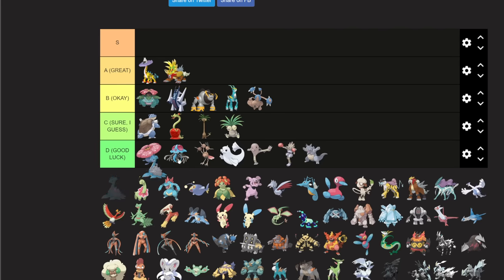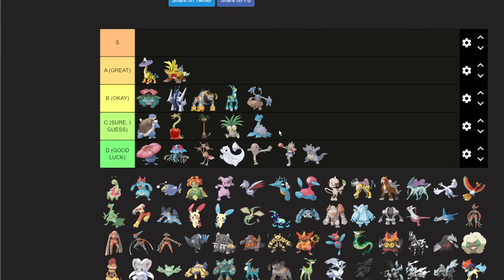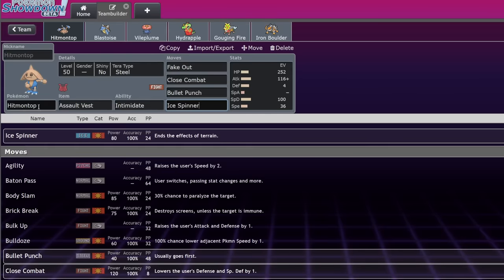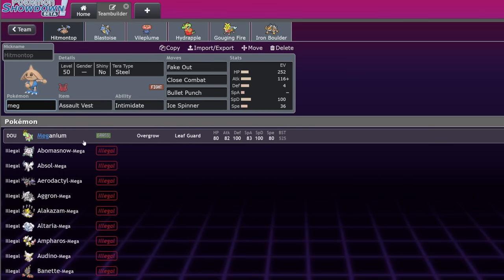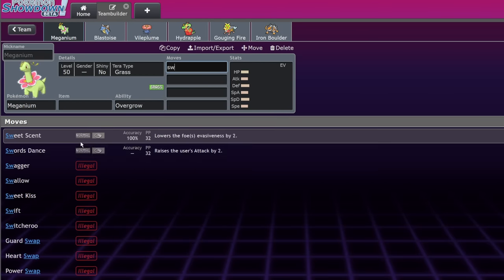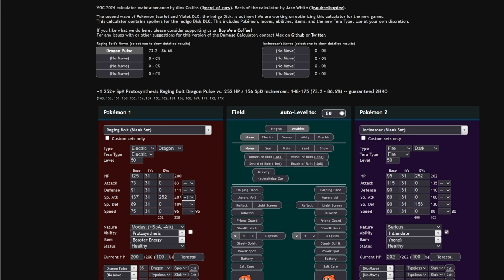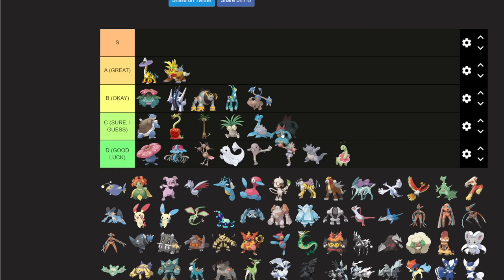Rhydon is not the play. Lapras can do some things but it's not the best — another Perish Song mon with decent stats, so 'yeah sure I guess.' Meganium is good luck; the only thing it can do is stall, and despite getting Swords Dance, it only has 82 attack so that doesn't help. Feraligatr is 'yeah sure I guess' — it's a Life Orb Sheer Force attacker.